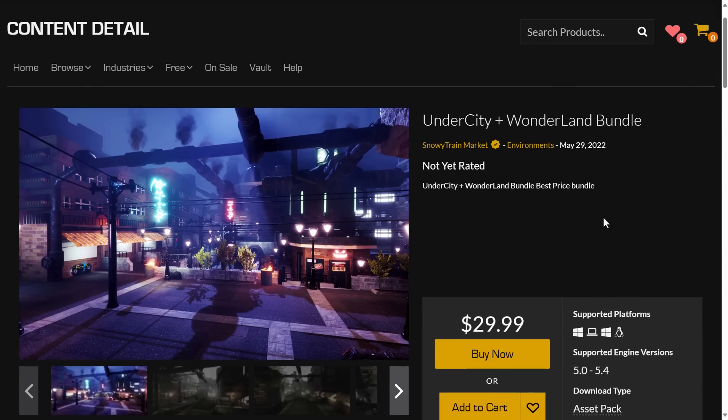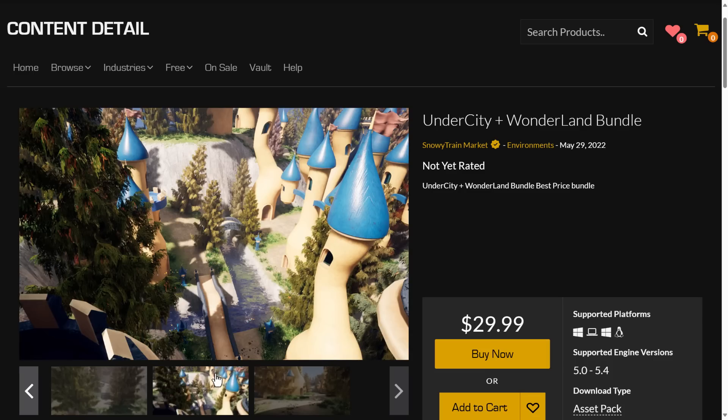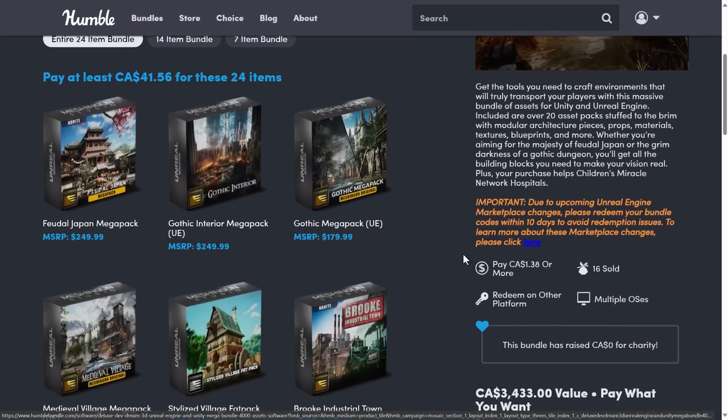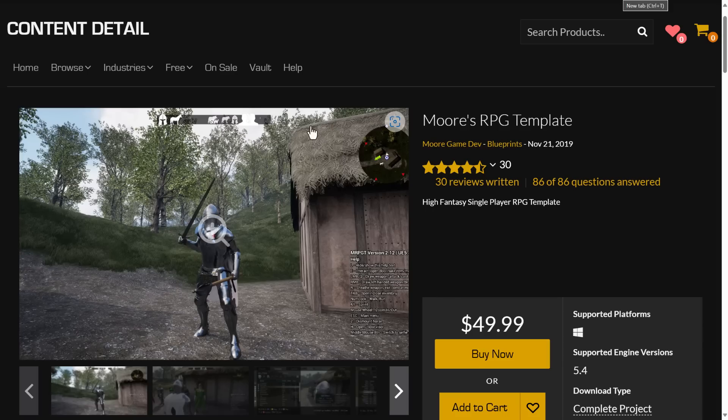And then we've got the Undercity and Wonderland bundle — two straight-out asset bundles. I don't know the relation between them because I see absolutely none. One is a Victorian-era or steampunk-era English kind of vibe, and the other one is Alice in Wonderland. Not really sure of the relationship there, but you're getting two bundles for the price of one, and that price is free, so we can't complain. There is that Humble Bundle as well if you're looking for even more cool environments, including another Asian pack. Check the link for that down below. If you want to pick these up, just add them to your cart, check out, and buy them — they're yours to keep forever. Just make sure you buy them before the first Tuesday of next month.